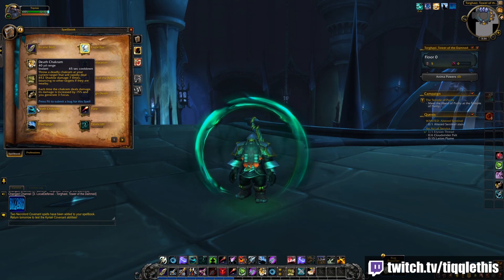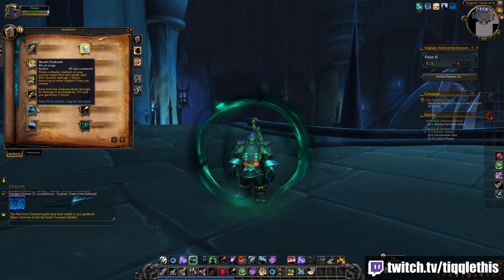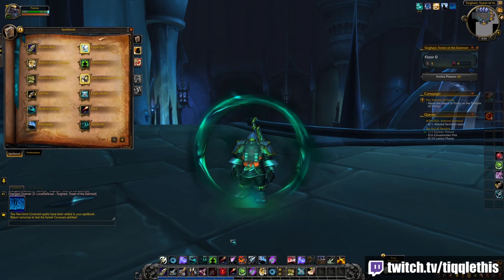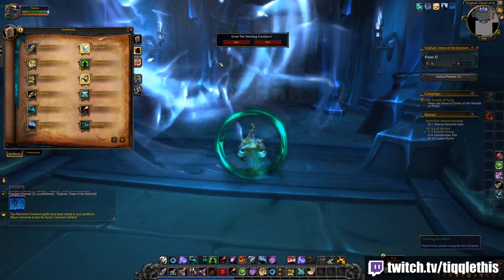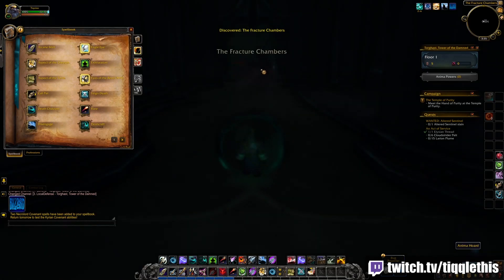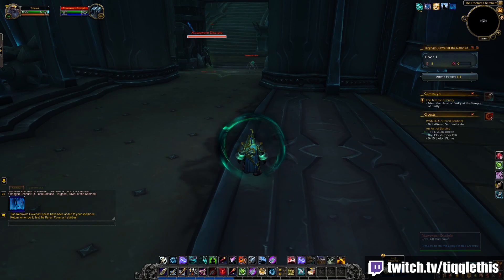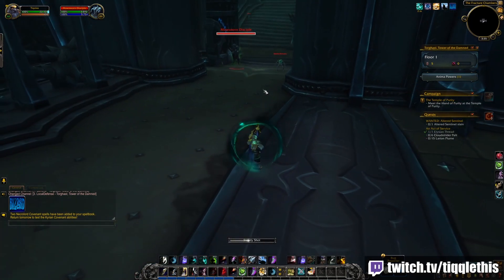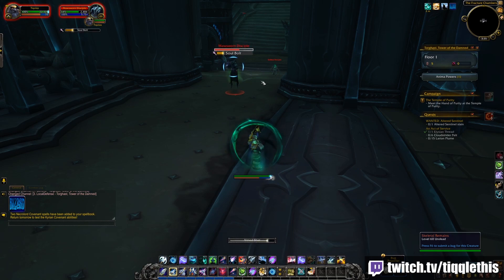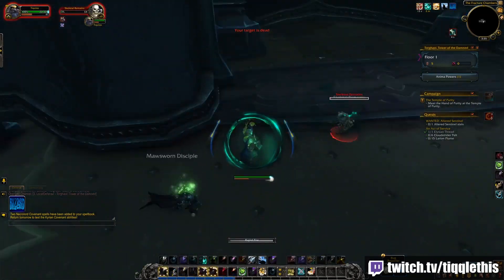Death Chakram is the hunter-specific one. You throw a deadly Chakram at your current target that will rapidly deal 850 shadow damage 7 times, bouncing to other targets if they are nearby. Each time the Chakram deals damage, its damage is increased by 15%, and you generate 3 focus. There's kind of a rework happening for Hunter that makes them seem more viable in Mythic Plus because they can hit a lot of different targets — specifically Marksman getting Volley back in the game, plus AoE potential from the Night Fae Covenant ability.